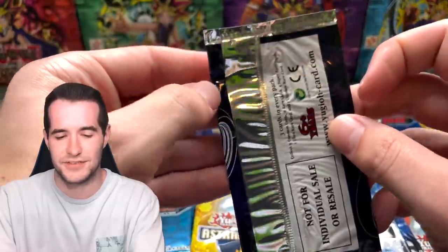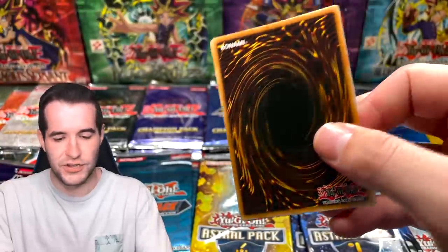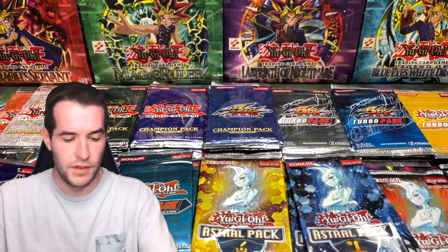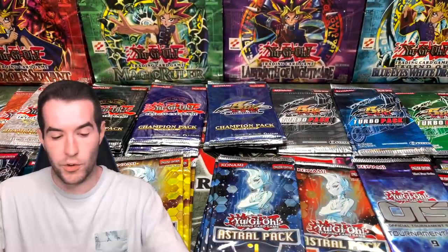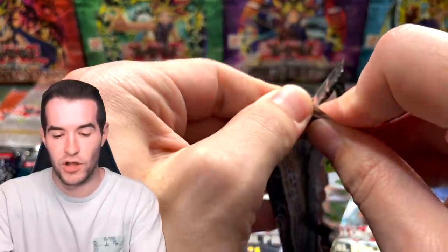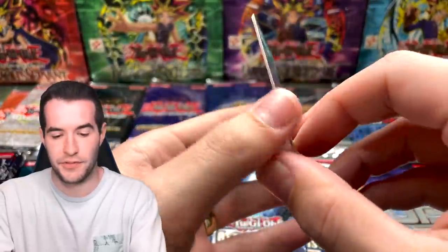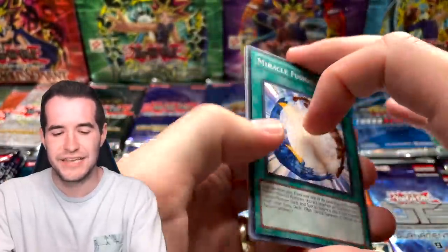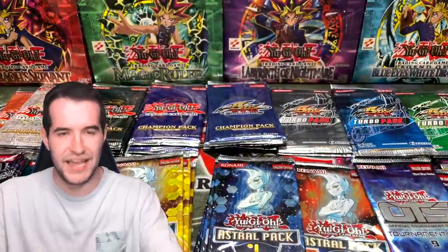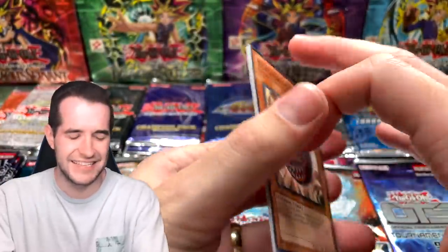I remember we pulled a Rescue Cat for Josh — he gives me updates on the value every once in a while. Torrential Tribute. We're going to do some consolidating — trying to get even amounts of everything and then when we're down to one of each, save them for the end. Another Wolf. Looking for an X-Saber super in here — can't remember the name. Another Zoma, Miracle Fusion, Cyber Eltanin.